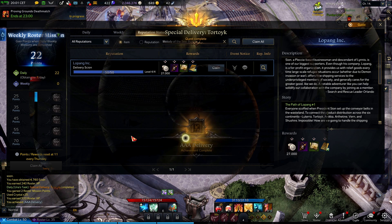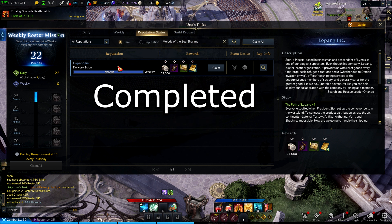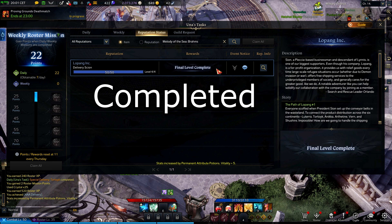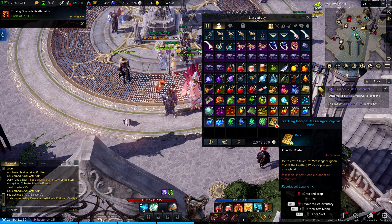After completing the reputation bar, a purple quest will appear and you will read the letter using F5, which will give you the Brahms ship. Thank you for watching. You can keep in touch for more guides for Lost Ark by subscribing. See you on the next video.